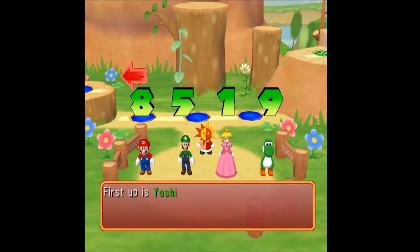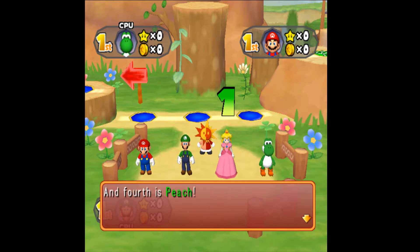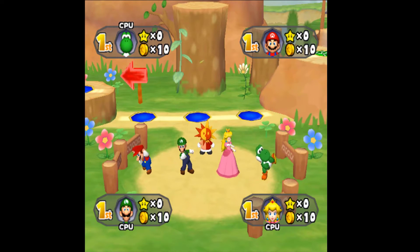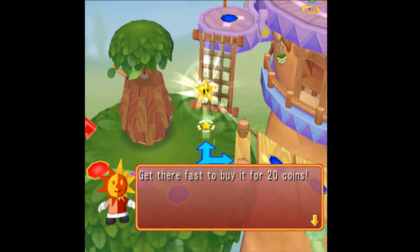We spin to determine turn order — we rolled an 8, so we're going to be going second. I've been going fourth the past two games I played leading up to this video, so it's nice to end that drought. Fourth is Yoshi, third is Luigi, second is us, and first is Peach. Everyone starts off with ten coins, and you also get ten coins if you win a mini-game. The star starts up at the top-left corner of the board.